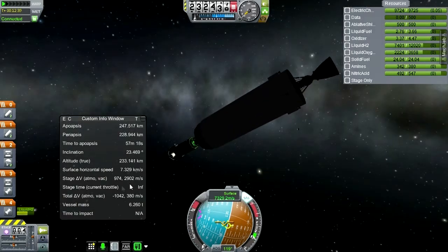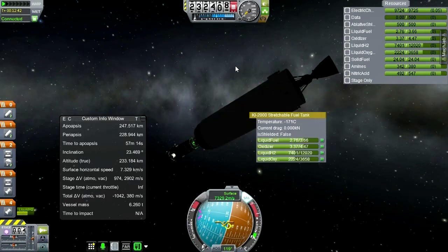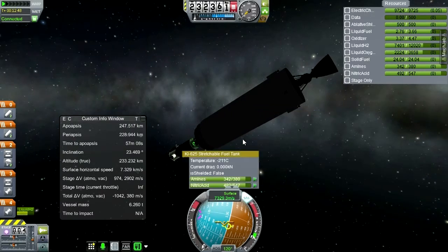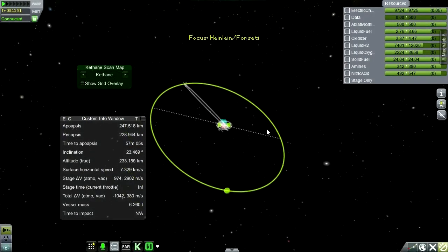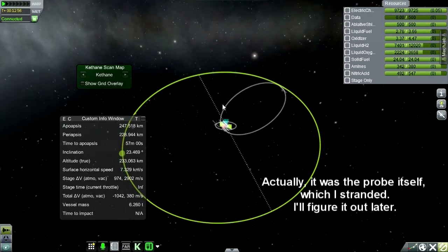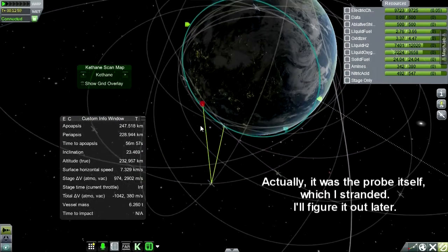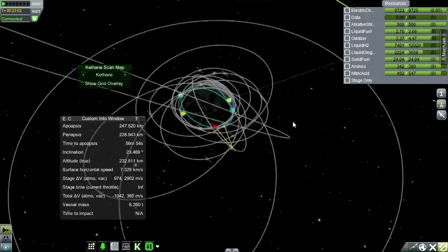We have about 300 meters per second of delta-V short on this third stage for a lunar transfer. But all that means is we're going to have to use the probe's stage, which is probably better anyway because it's throttlable, so we can be a little more precise about the transfer. Let's talk about transfer to the moon — where should we do this from?